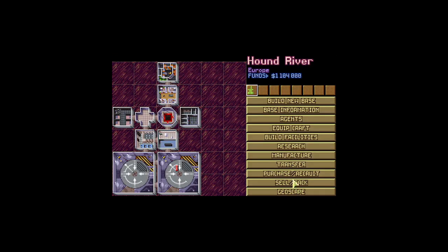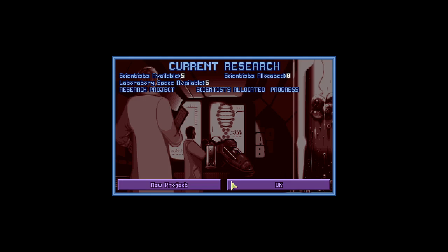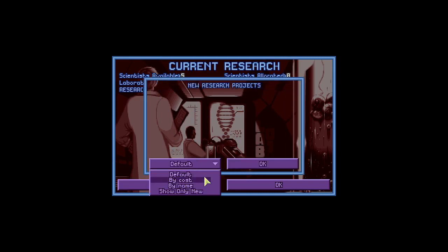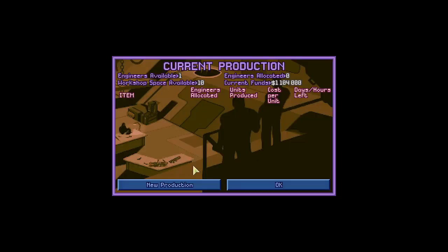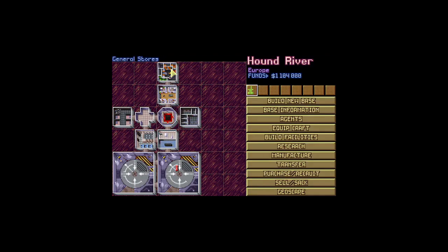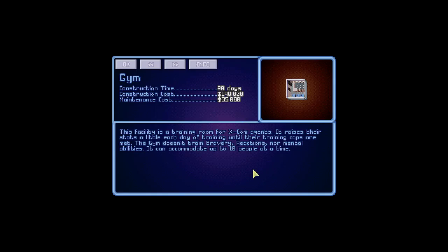I really have no idea what to do. So we're gonna build research. Do I need to build a research lab? Can I research? I have scientists already. New project — default by cost. There's no research? Dear lord, what do I do? I have one engineer. This has got to be associated with the headquarters then. I don't know why I get a corridor — that's not exactly useful. Let's go to the UFOpedia: base facilities. A gym — training agents. It raises their stats a little each day of training until the training caps are met. Doesn't train bravery, reaction, nor mental abilities — yeah, that's perfectly fine. I'm assuming I can unlock tech that does that, though.